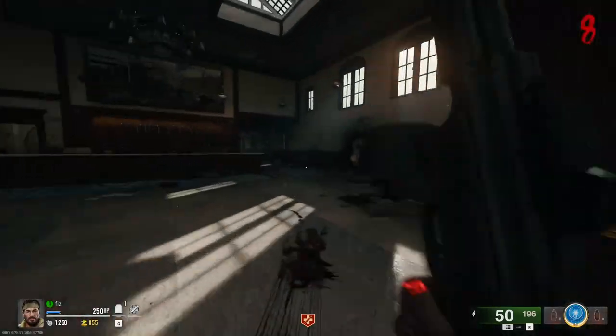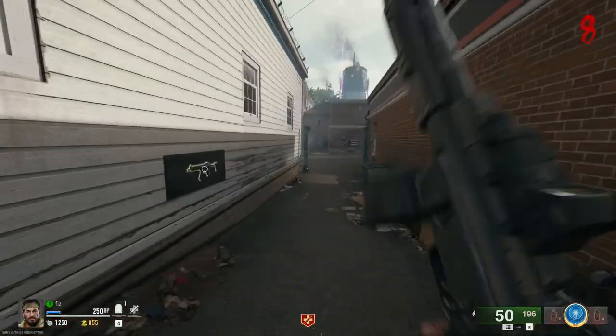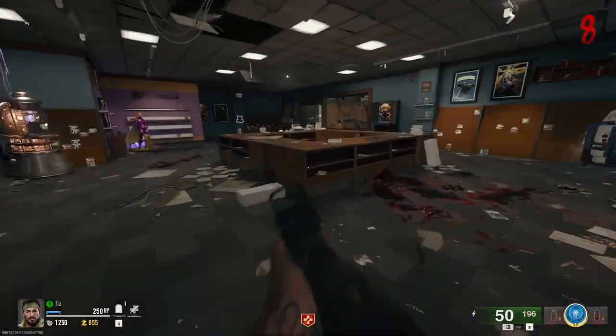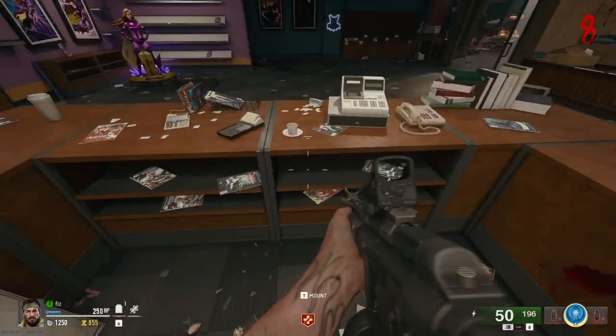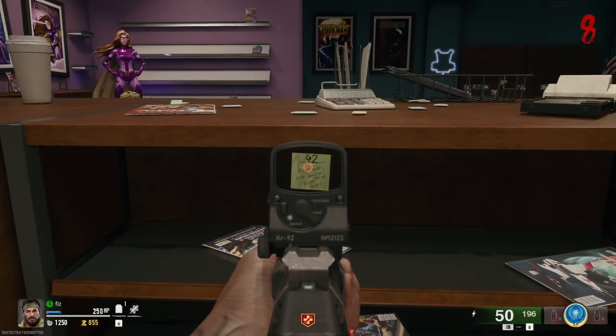For the final number, if we take a quick run over to the comic shop, it should be on the desk or somewhere behind the counter. It's here and it's 42.